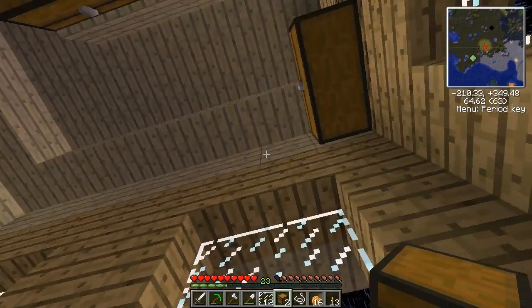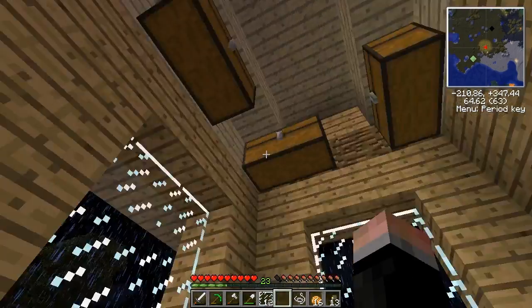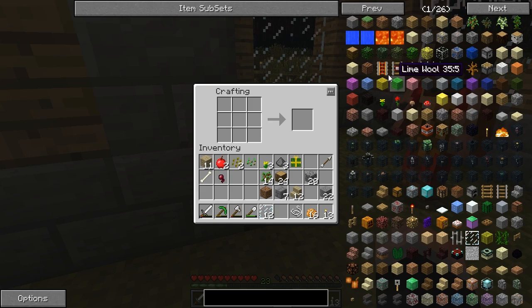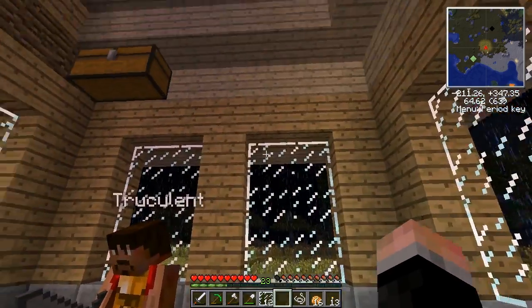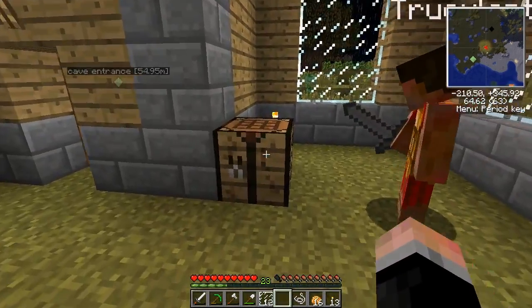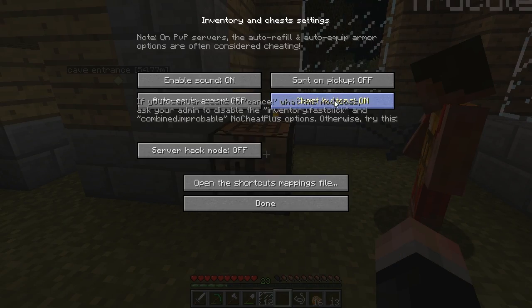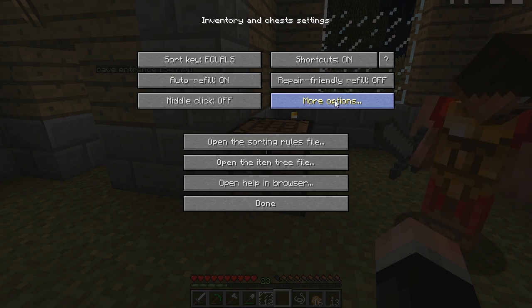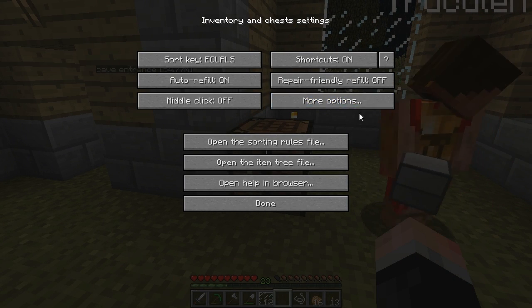There's supposed to be a way - when you click the little question mark in NEI to show the recipe, it'll automatically fill the crafting grid for you if you have the items. I can't figure it out right now. So for the induction smelter and aqueous accumulator, you hit the recipe from NEI then hit the question mark that shows up and it gives you the recipe on your crafting table.